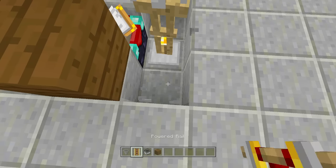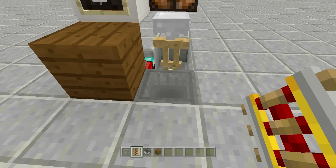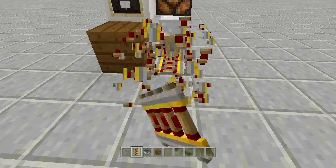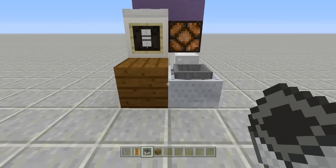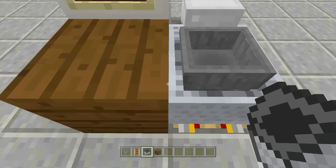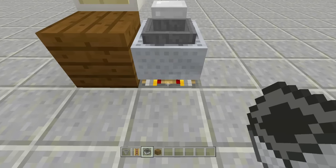Go into sneak/crouch mode and place a powered rail on top of the hopper, making sure it faces toward your armor stand. Place another one to ensure the correct orientation. Then place your minecart with a hopper on top. Walk into the middle of the block to push the minecart until it aligns with the armor stand — make sure it only goes in that far. Then break the powered rail underneath by looking directly at it; it will fall into place.